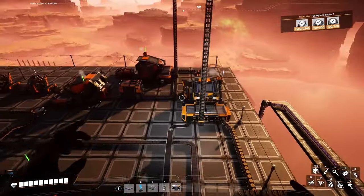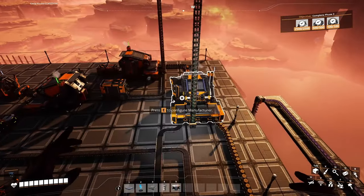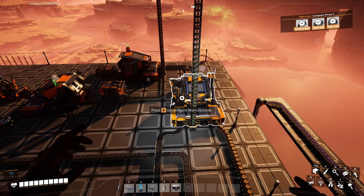Those two assemblers that were here are now a single manufacturer making 10 per minute — doubling the numbers. Using 2.5 high-speed connectors, we're making 10 automated wire per minute.